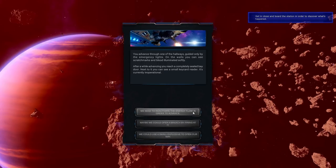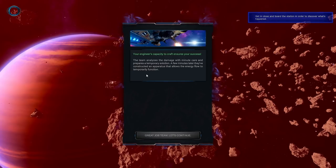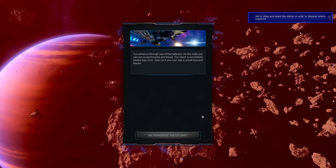You advance through one of the hallways guided only by emergency lights. On the walls you can see stretch marks and blood illuminated softly. Sounds lovely. After a while you reach a completely sealed bay door with a small key card reader next to it. We need to reactivate the energy flow. You search the chamber for an energy terminal and find a room that contains generators. The head of the engineering team comes near you. 'Captain, we've detected an anomaly in the generators. We could use the remains of one of the destroyed machines to make them work again.' Your engineer's capacity to craft ensures your success — so there are skill checks in the game, which is a very positive thing.